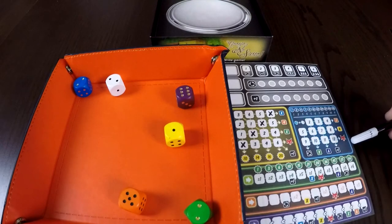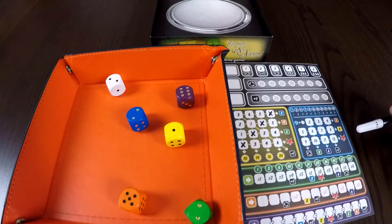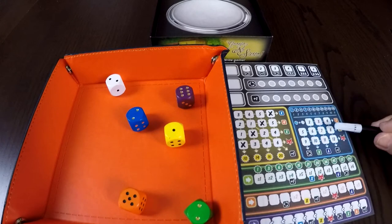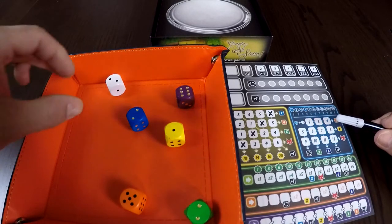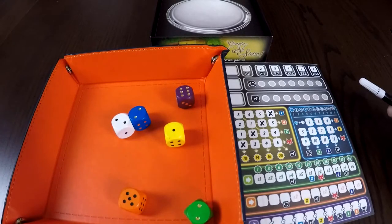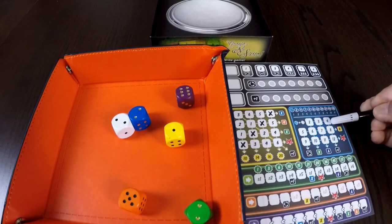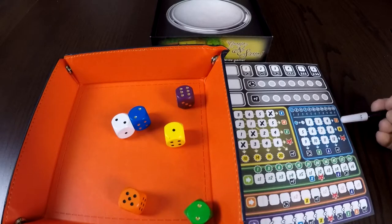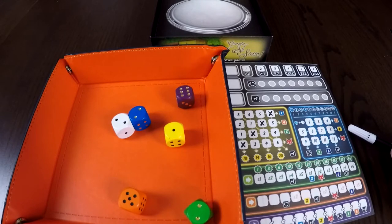The blue section — you'll notice it shows the blue plus white die. So anytime you're crossing off numbers in the blue section, you're required to sum both the blue and the white die together. In this case, I would have the opportunity to cross off the number four. Once I've managed to cross off any of the lines vertically or horizontally, I would gain that benefit. At the end of the game, victory points in the blue section correspond to the number of boxes crossed off — five boxes gives 11 victory points.